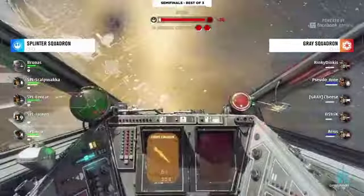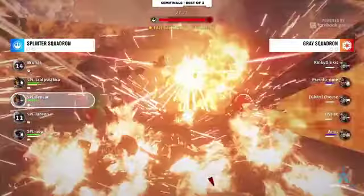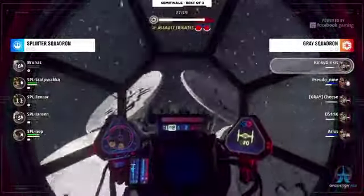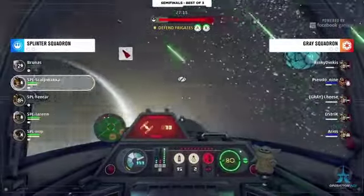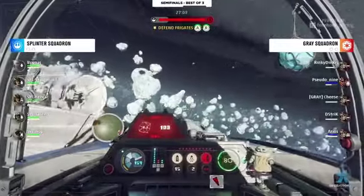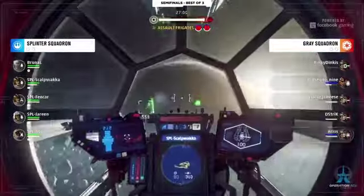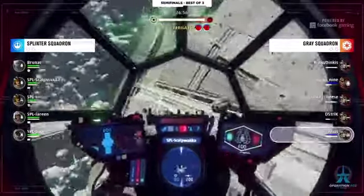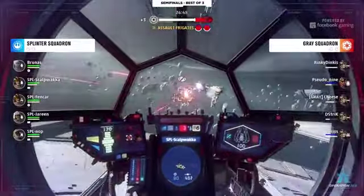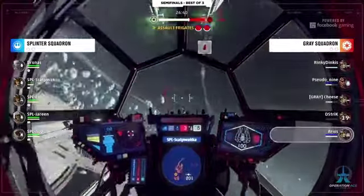Shields down again — this would be a deviation from their previous two games. They lose this run without taking out either frigate. Both games one and two they were able to take out frigates in the first opening phase. Splinter only dealt shield damage here, having real trouble stopping the flip. They weren't able to, and now we see Arios on a Defender — I thought we'd see more Defenders on this map because dipping in and out of tunnels in a Defender is so easy, you always have boost to avoid walls.